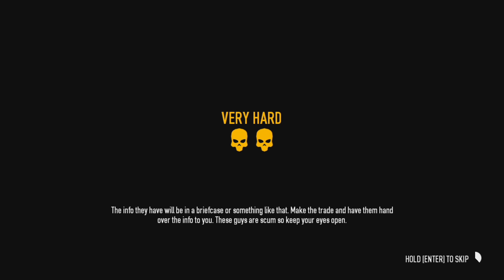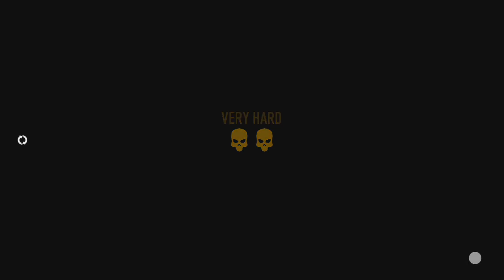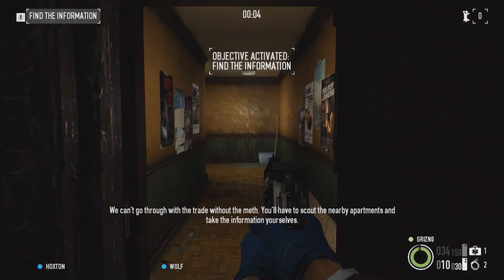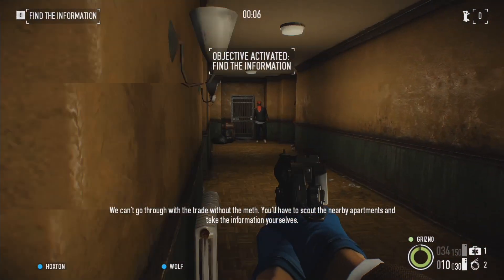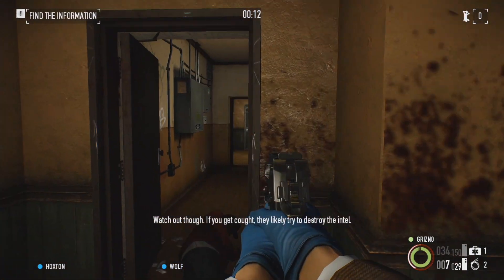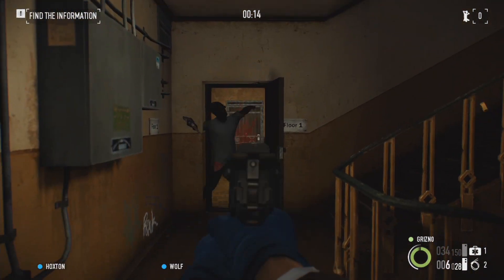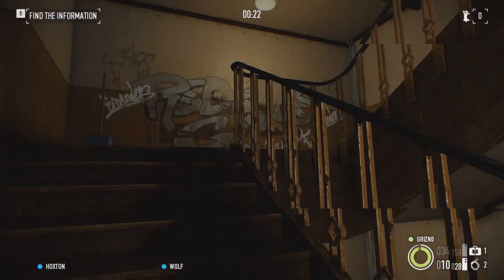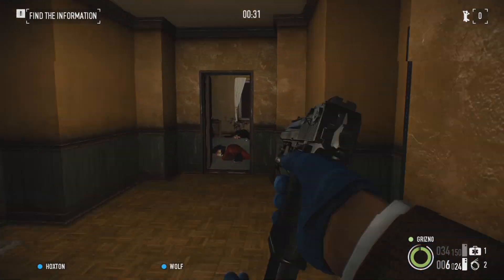Day two. I should mention you're probably going to have to do an escape mission after day one now — they changed it after the most recent patch. We'll cut out the escape mission because they're the same every time. Anyways, you don't have any meth so you can't do the trade. So you basically got to find the information, and it doesn't really matter if they burn it. You just want to find it so you can trigger the escape van to come.